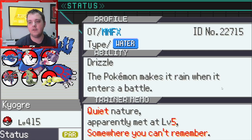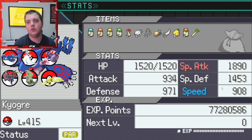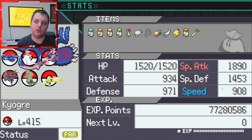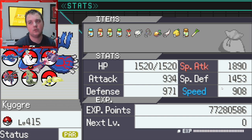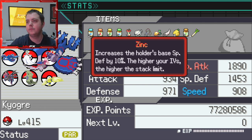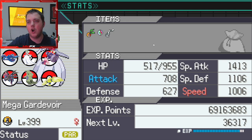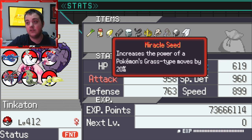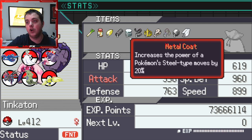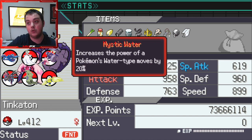Currently we have Kyogre with Drizzle, which is Quiet nature - special attack up, speed down - with two Leftovers, one Shell Bell, two Mystic Waters, and two Dragon Fangs which need to move. Citrus berries, Zinc, and then a Baton. Our Mega Gardevoir which has one Twisted Spoon. Our Tinkerton which has a Miracle Leaf, Charcoal, Metal Coat, Black Belt, King's Rock, and a Mystic Water which can go to Kyogre.